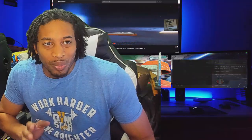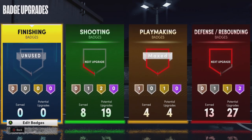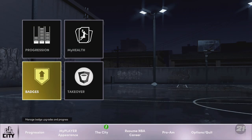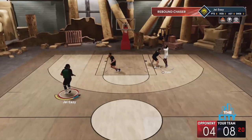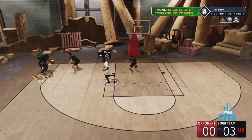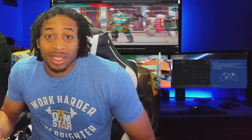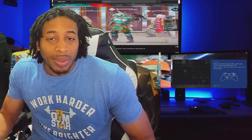Once you get the hang of it you're going to be good. The two badges you need most for this are Deadeye — so they can't get the contest on you — and Hot Zone Hunter, because once this becomes a hot zone the shot is going to be almost automatic. Deadeye this year works so that even if they still get a contest, it doesn't change your release. You might see a 49–50% contest and your guy just leaves his hand up and it's still going to be green — excellent release because you got Deadeye on. Get Deadeye and Hot Zone Hunter as fast as you can and you can just plow through these games.